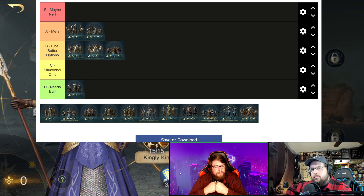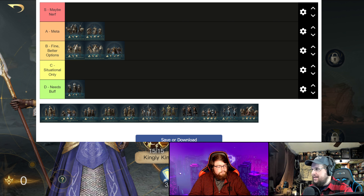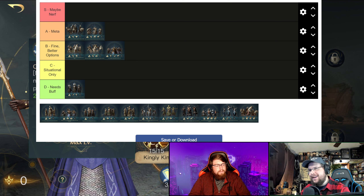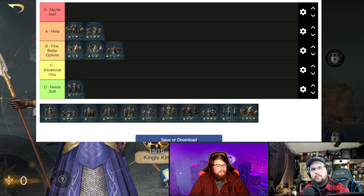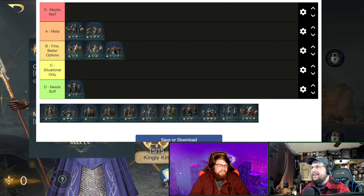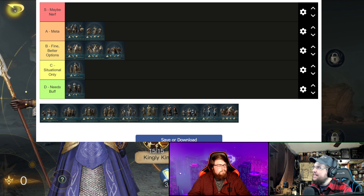Commanders who stack Heralds well are Gil-galad and Elrond, though Círdan is less strong with them. They're situational because it really depends on the commander and who you're fighting. Gil-galad has a synergy where when his units dodge, the Herald still counter attacks anyway — that's really good. We both agree: they're situational only. They're really good and cost-effective for those specific commanders, and they're in a good spot; they don't need a buff.